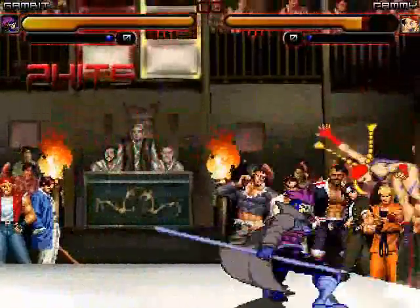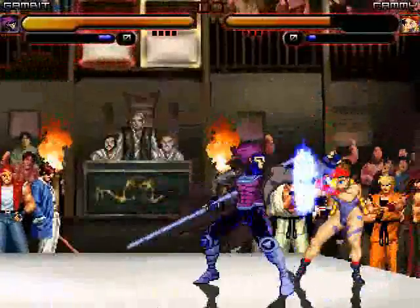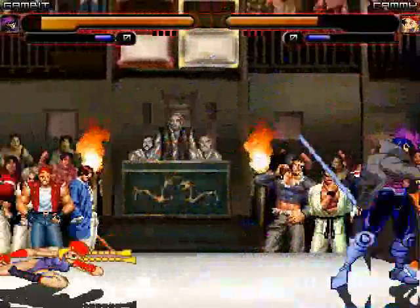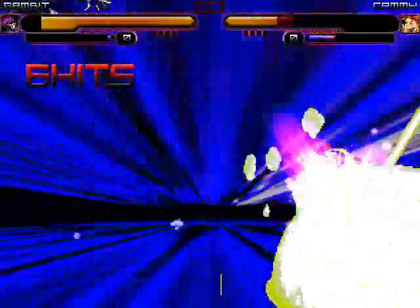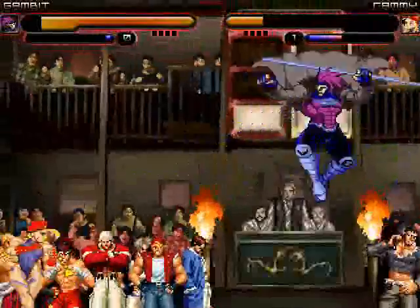Gambit starts off with a big super staff combo, laying into Cammy pretty hard. Then a sweep kick to another super staff combo, and Gambit all over Cammy in the corner. Gambit misses the staff strike, gets another staff combo going, blocks Cammy's aerial attack, but gets caught by the cannon spike. Now Gambit unloads with some laser cards, knocking Cammy in the backside. Now Gambit tries to summon Mega Man, and ends up hitting a big explosive card deck on Cammy.